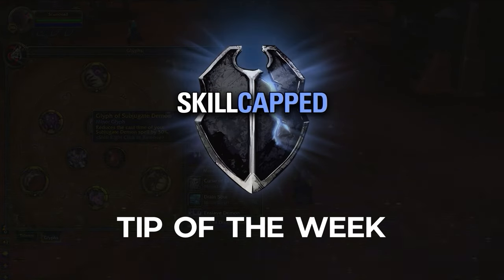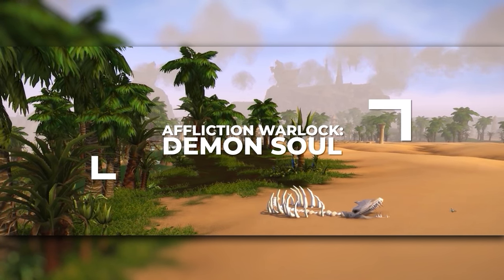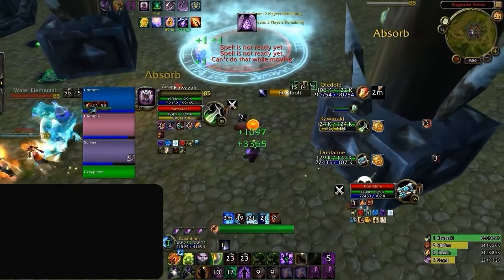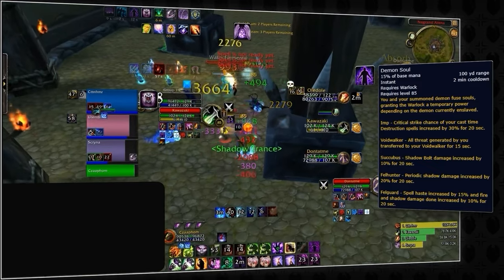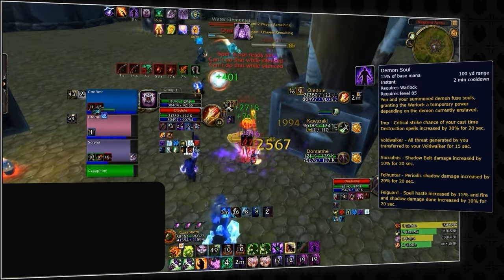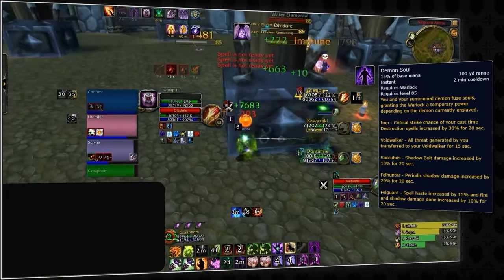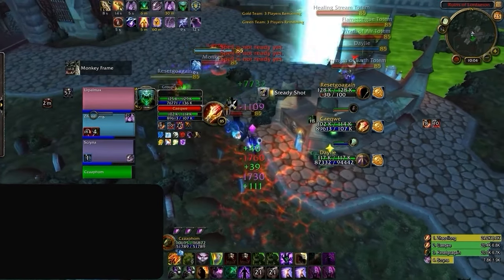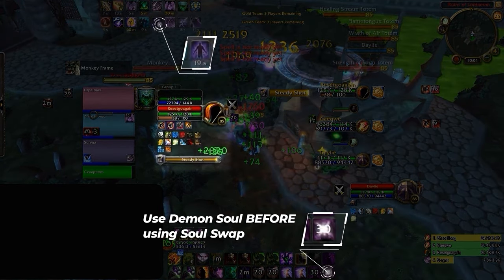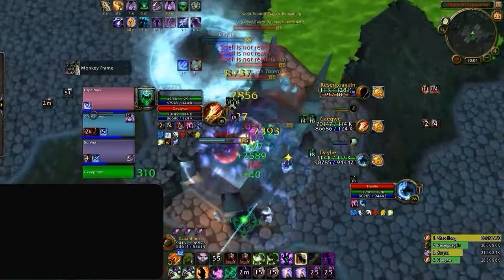Now let's talk about our largest offensive cooldown: Demon's Soul. Coming in at a 2-minute cooldown, Demon's Soul can really pack a punch, increasing our dot damage by 20% for 20 seconds if you're using a Fel Hunter. If you're not using a Fel Hunter and instead need an Imp to dispel traps, this button will mainly serve as dispel protection. Like all other buffs in Cataclysm, Demon's Soul will not affect dots that are currently out. So when you use this ability, make sure you have Soul Swap available — press Demon's Soul first before exhaling, then refresh all those dots on other targets so they can benefit from the 20% increased damage.